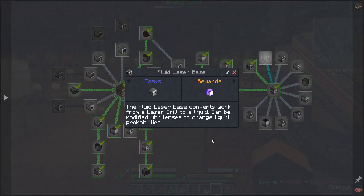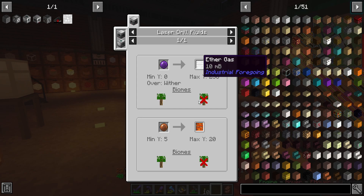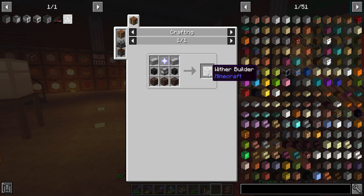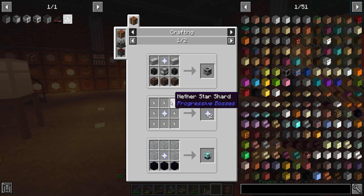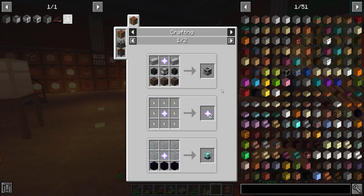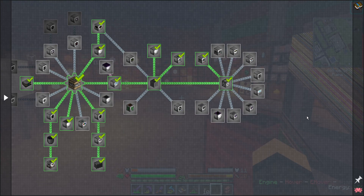There's a fluid laser — it works from a laser drill to produce a liquid, and can be modified with lenses to change liquid properties. Ether gas and lava are the available options — simply one page of recipes. What can I use this for? To make supreme machine frames. I need 135 millibuckets of that, and it's just a wither builder — the only thing using the supreme. I can duplicate nether stars with bees if I get that far. Beacons, wither builder, and the hook — that's it. There's not even a quest for the supreme machine frames.